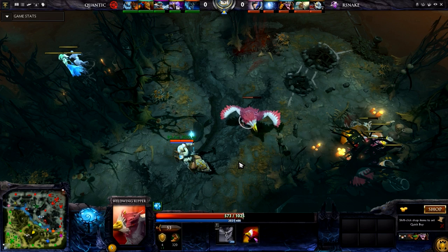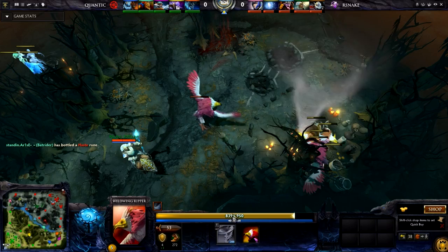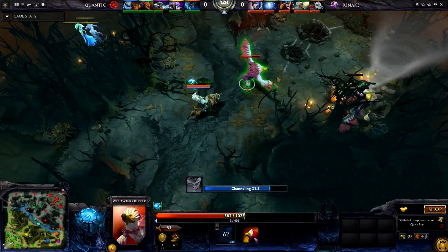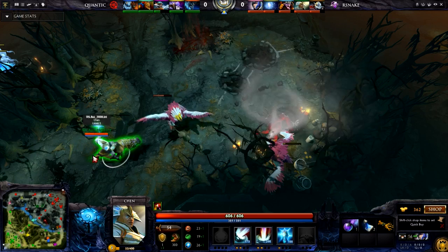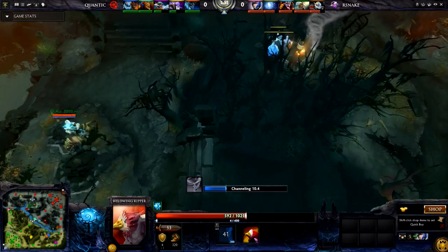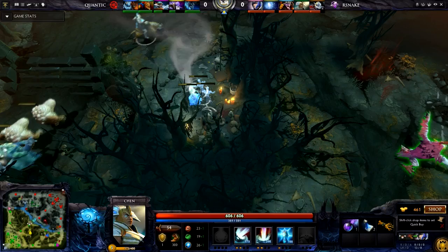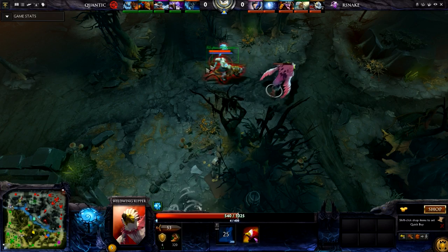We do have another Wild Wing Ripper here. Originally I thought he could tornado the creep, dominate this new Wild Wing Ripper, use two fresh tornadoes to stack and get to level 5. But he does it in a roundabout way — instead of dominating the Wild Wing Ripper, he just kills it, which makes complete sense because killing it gives a ton of experience. So the question is: is it more important to have another Wild Wing, or to reach level 5? AUI says he'll just kill the Wild Wing for experience, then send the original one back to base despite having no mana.